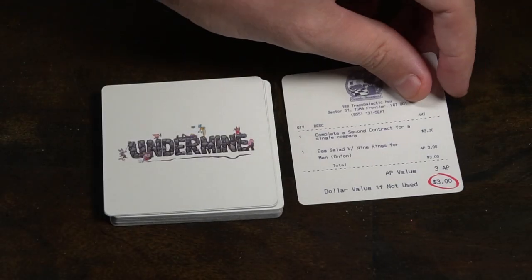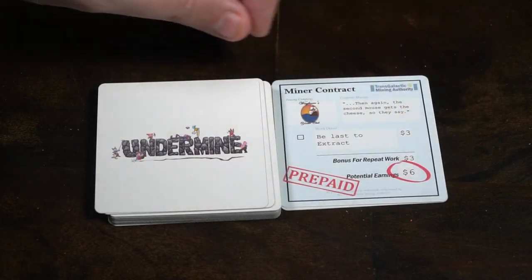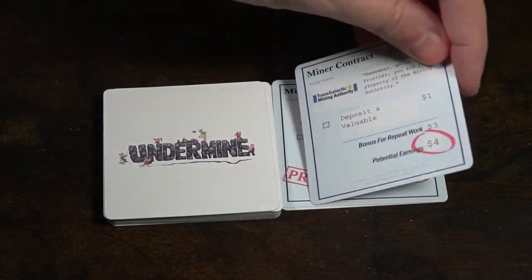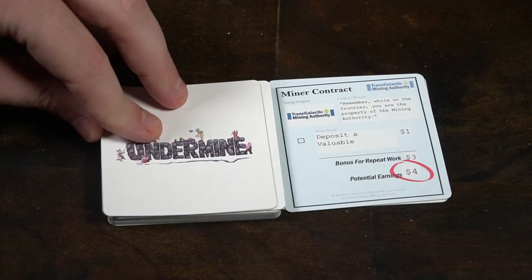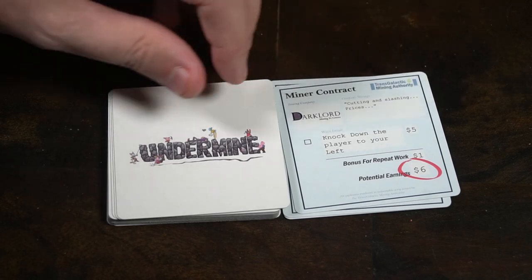I also suggest you use Contracts. Contracts allow you to change the game mode and focus on some things you normally wouldn't focus on, like being more aggressive towards other players, protecting players and yourself from bombs exploding, or depositing tiles in unique ways.